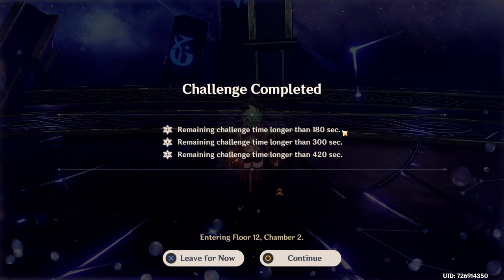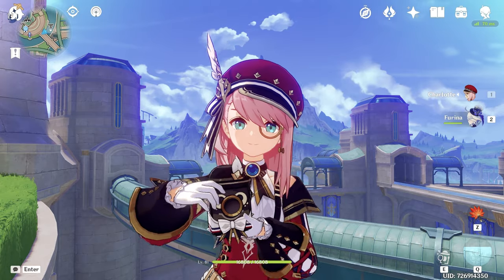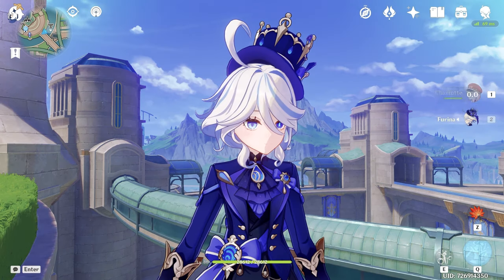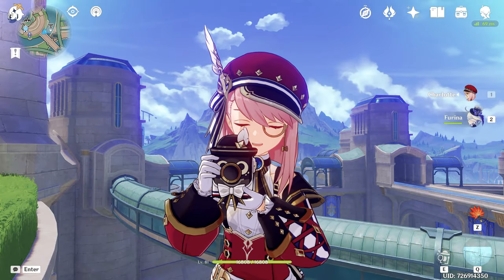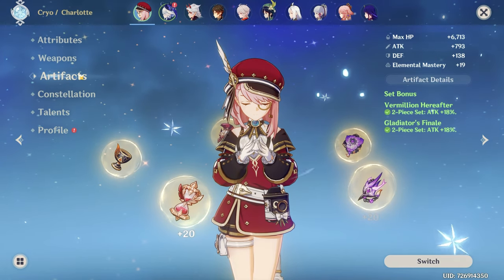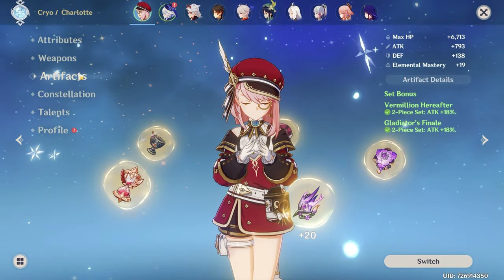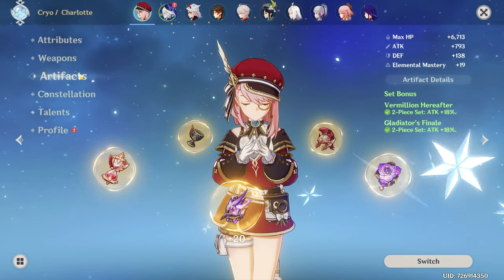Performance was decent. I was playing unoptimized rotations and half my characters were underbuilt, but it was enough. Conclusion: Charlotte's value depends on whether you have Furina or not. If you have Furina, Charlotte can unlock her potential in freeze teams. If you don't have Furina, leveling Charlotte is questionable because she doesn't have any buffs and her damage is very low even built as sub-DPS. But as I said, this may change in the future because we're getting support healing artifacts in the next update — maybe this set will be broken and make Charlotte one of the best supports in the game.